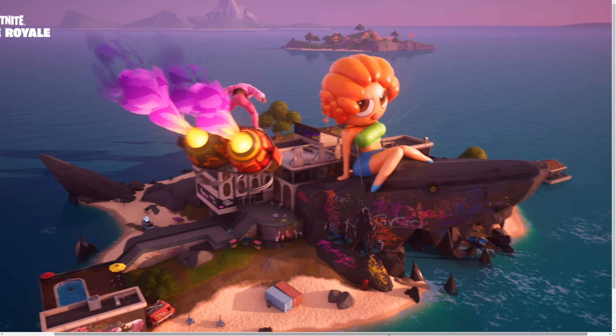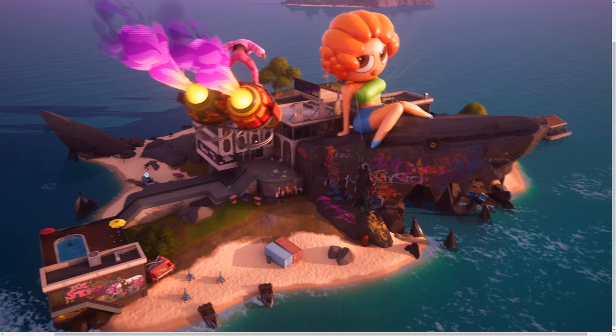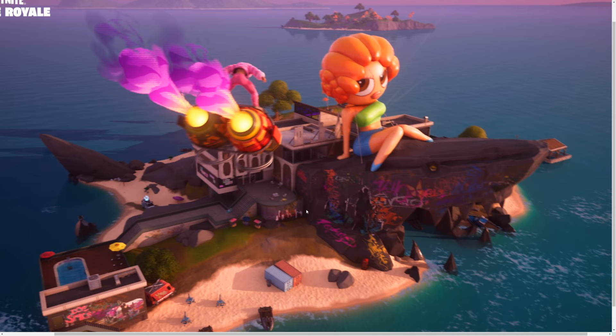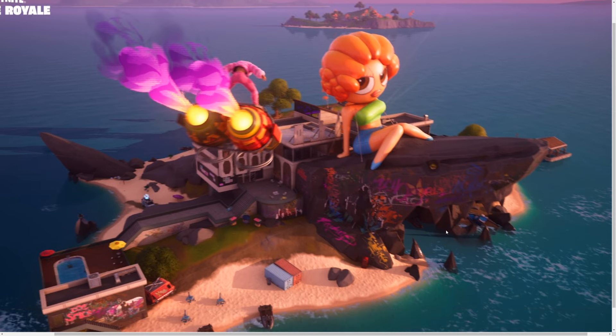This is exactly what her point of interest is going to look like. As you can see, we have the shark and a little bit of an agency building right there with an Ice Spice floaty on top. Pretty cool if you ask me — I'm not a big fan, but it's still cool.